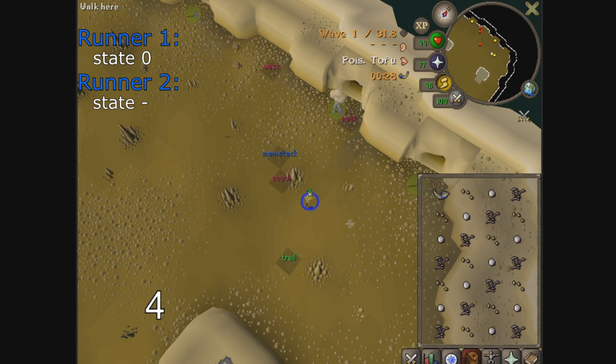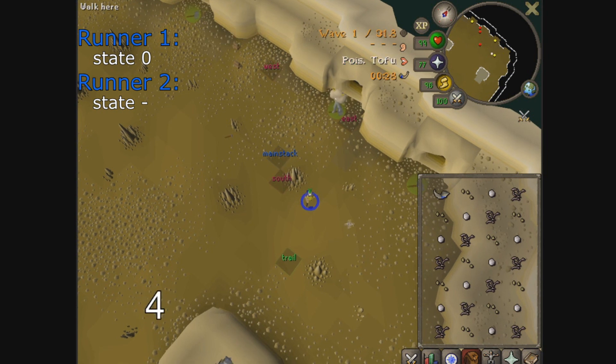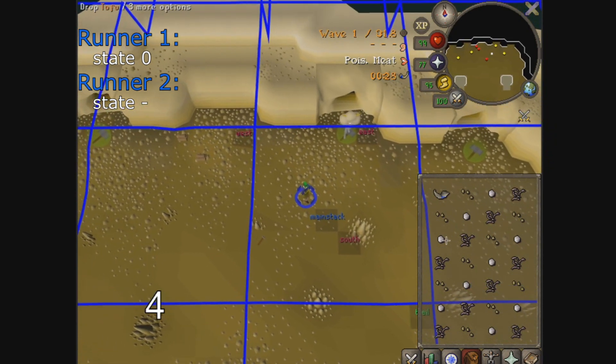Runners spawn on tick 1 of the 10-tick cycle. They start in what we call state 0, or the spawn state. During their first cycle alive, they can only do one action, which is to perform a random movement east, south, or west on tick 6 for 5 ticks, stopping after tick 10, therefore moving up to 5 tiles. After tick 10, they will always change into state 1.